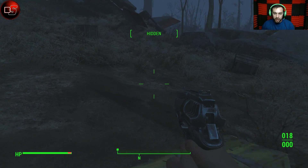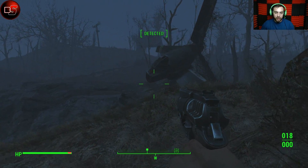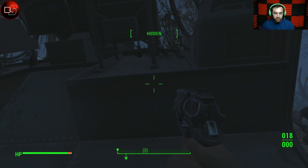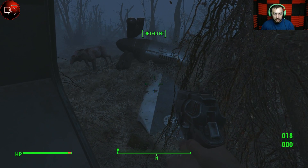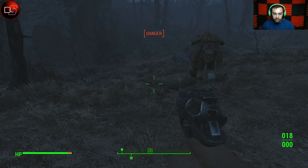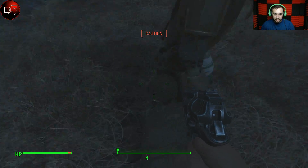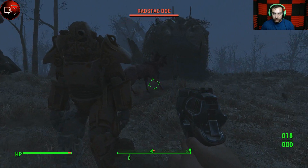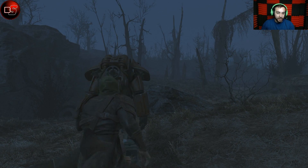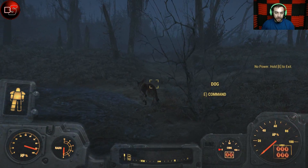Nothing here — got some rattle-away, beautiful. Oh, this is a vertebrate down — okay, is that what this whole location is? Is that another set of power armor? Danger from something — what am I in danger from? Look at this — look at that bad boy! Do I have a fusion core for it? Oh it has a fusion core but zero power. We're gonna have to walk this back — that's freaking cool!